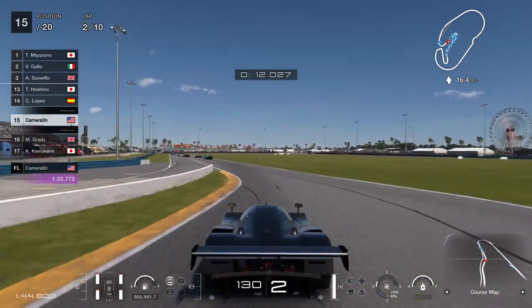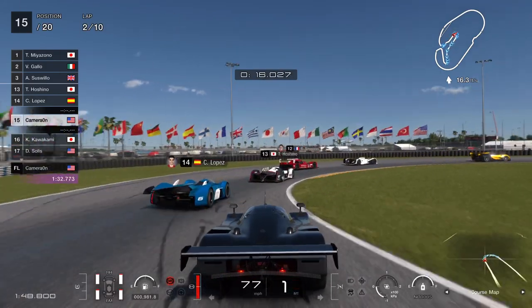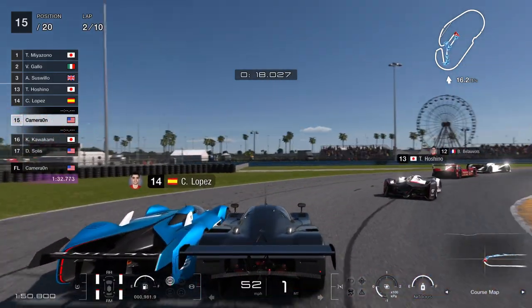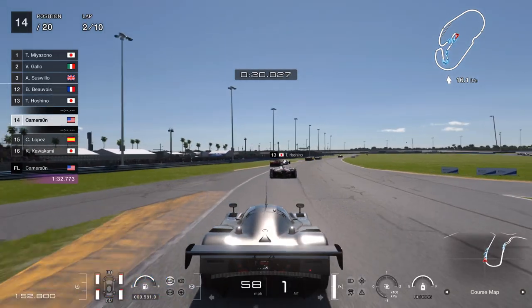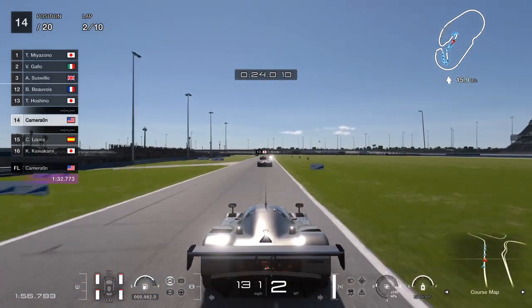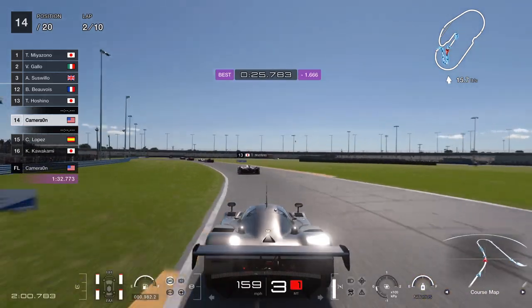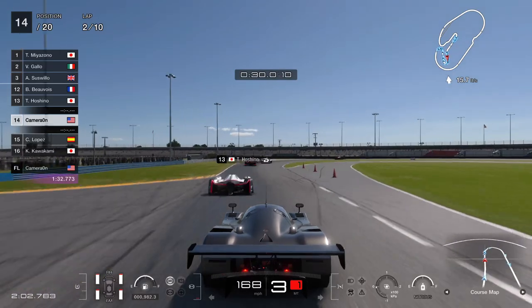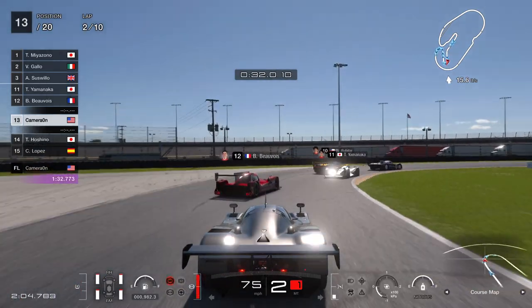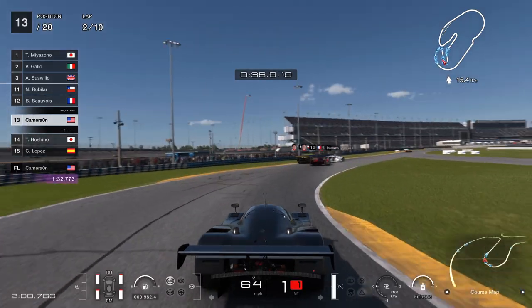I hit the e-brake to get the car to turn around a little bit. Right at point one, two - brake. I have my brake bias turned to five in the rear, which helps me go long. I usually NOS here too. That little black mark in the road is my braking point.